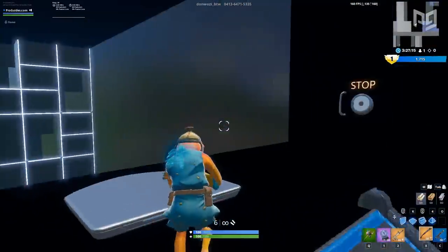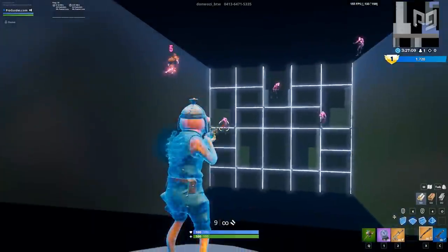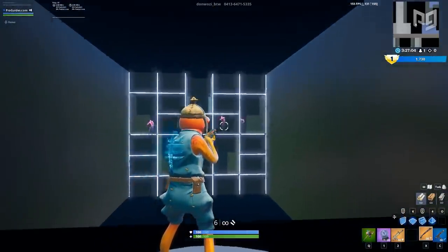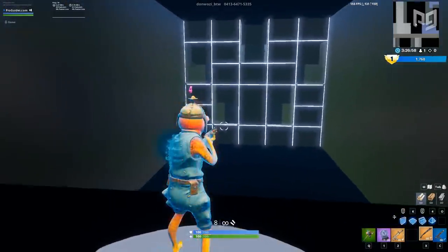One style of aiming you need to practice is flicking. Flicks are when you quickly move your crosshair towards your target using instincts to land the shots. Flicking isn't strictly necessary, but sometimes you need to be able to land a shot quickly, especially in shotgun fights. And the only way to really get better at flicks is just to practice them.